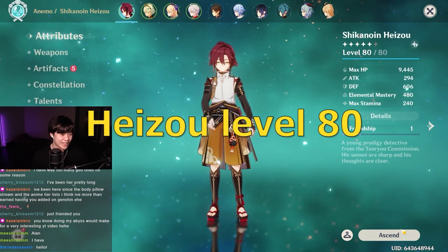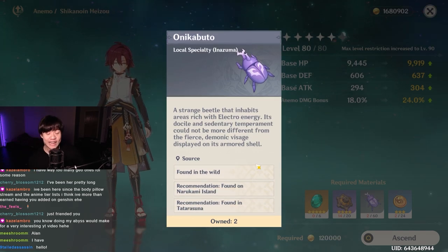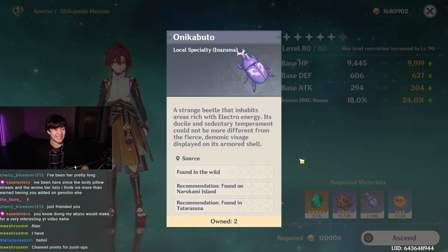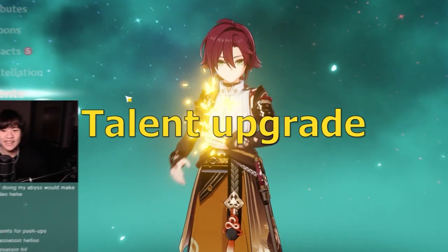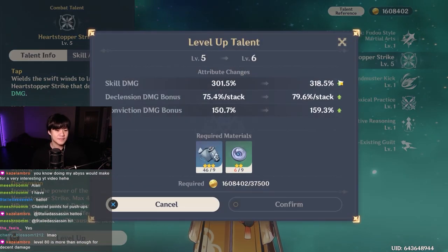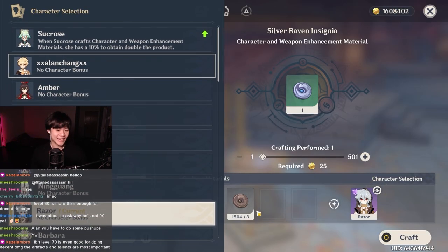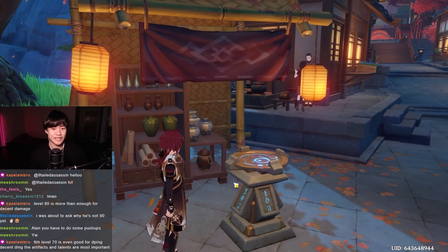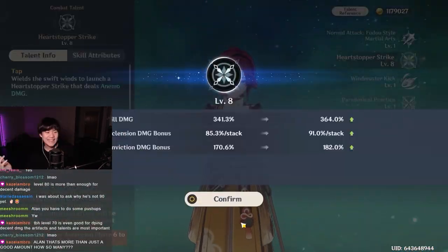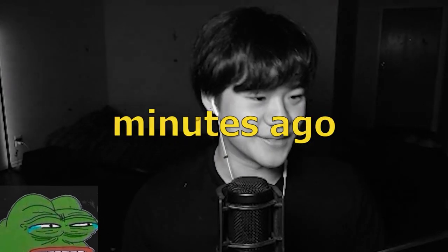We have Heizo maxed out level. Now I might be saying he's not level 90. Listen, farming for these beetles is probably the worst thing in the world. You can probably reform criminals by making them farm beetles — send them to jail and force them to farm these beetles. Next up, talents. I'm pretty sure I have enough talents. Don't tell me I have to farm treasure hoarders. If there was going to be more farming in this video, I would have just scammed you guys. Thank you guys so much for watching — follow my YouTube, Twitter, Instagram. I just realized I can't crown him if I don't farm the beetles.